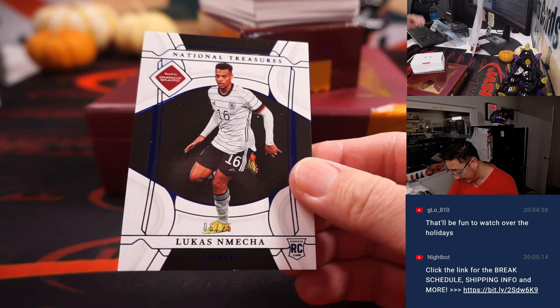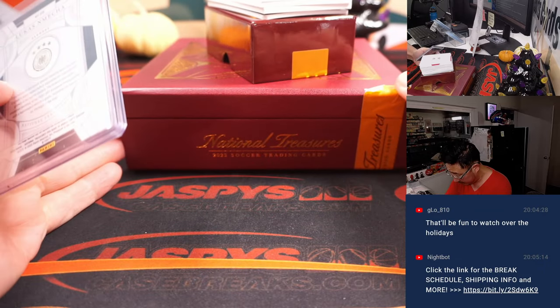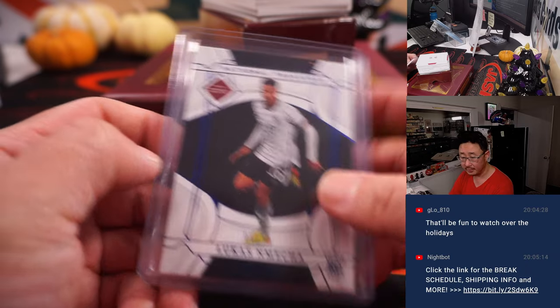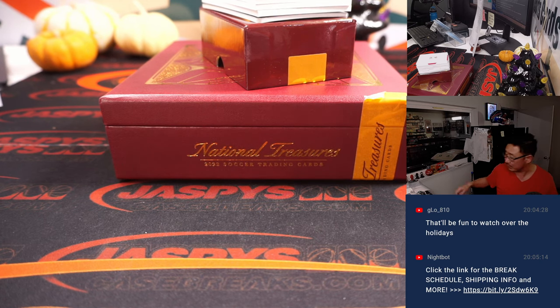We got Lucas Mecha, six out of 25 — that'll go to number six. It's Germany six; we go by that digit right there. And that's part of the other group over here, so that'll be for Travis with the number six.